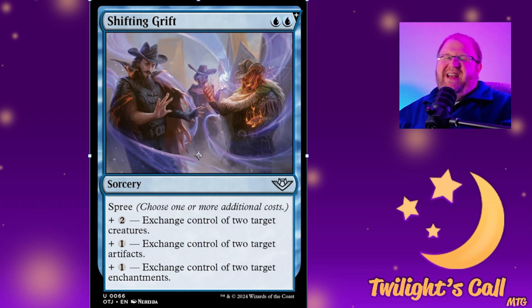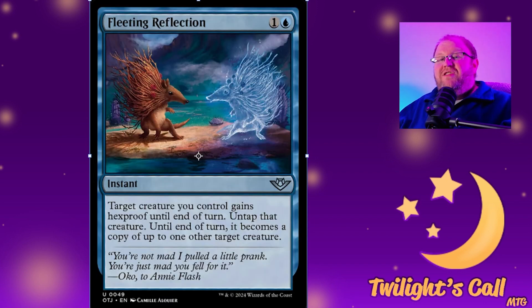This spree spell is Shining Grift for blue blue — silly shenanigans which I love in commander. For two blue blue you exchange control of two creatures; for one blue blue you exchange two artifacts; and for one blue blue you exchange enchantments. It doesn't say anything about non-auras or non-equipment, so you could exchange something like a Banishing Light or a pacifism aura to steal their Doubling Season or whatever — they gain control of the pacifism on their own creature and you get their Doubling Season. I love this kind of thing.